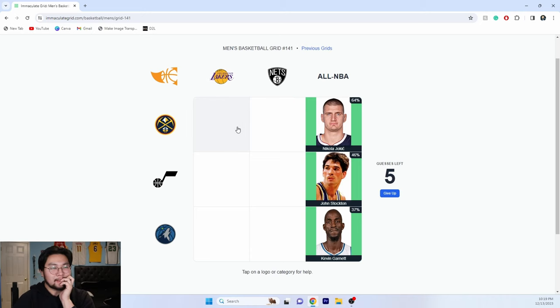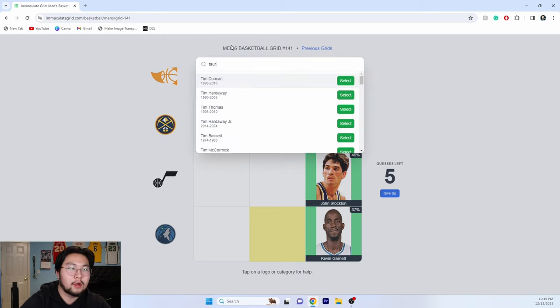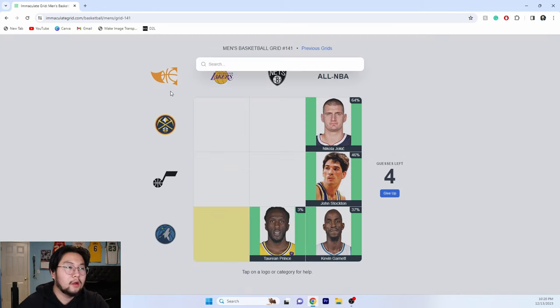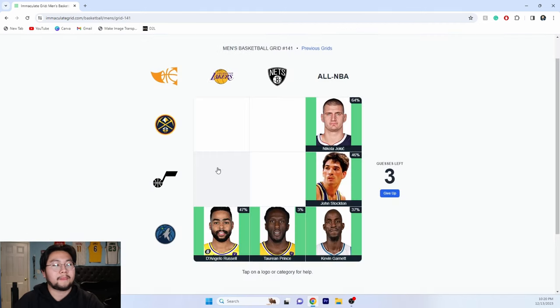Nuggets and Lakers — for the Lakers-Timberwolves, we'll do D'Angelo Russell, just because. For the Lakers, we can do Taron Prince for the Timberwolves too. So now these four remaining spots are going to be hard.